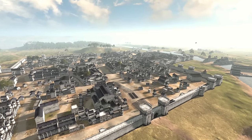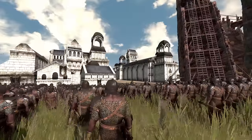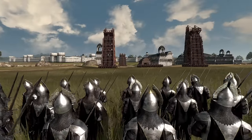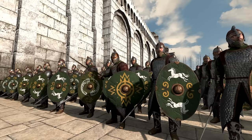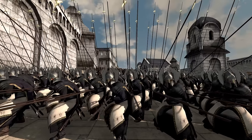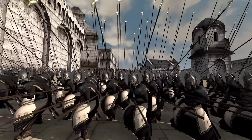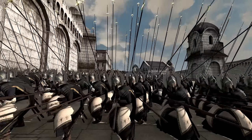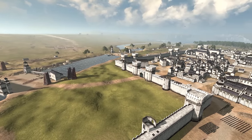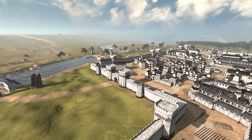Great forces of darkness fall upon Gondor, consisting of Isengard and Harad. But defending this beautiful Gondorian settlement is Rohan. Rohan and Gondor are going to be fighting together in this magnificent, beautiful, epic, close siege battle. So if you enjoy these types of battles, don't forget to like, share, and subscribe. Let's go ahead and get this battle underway.